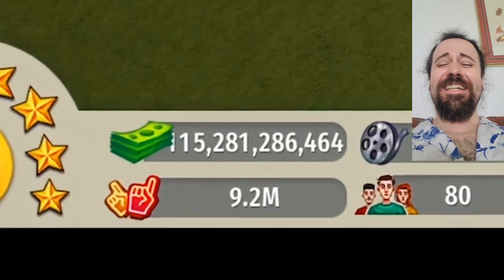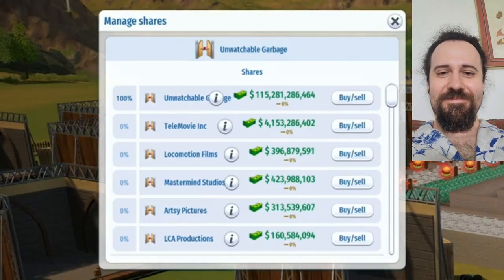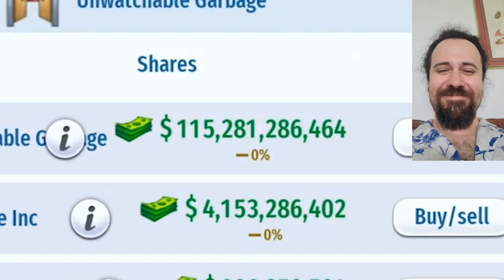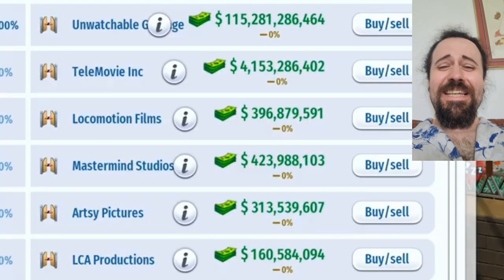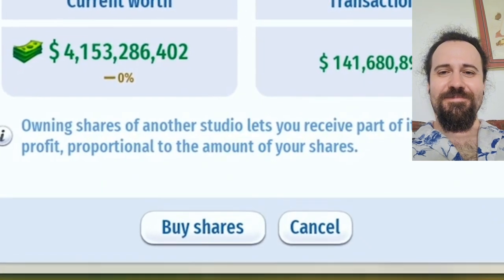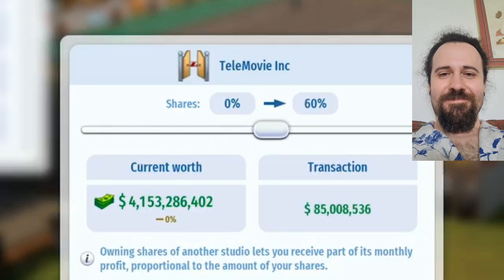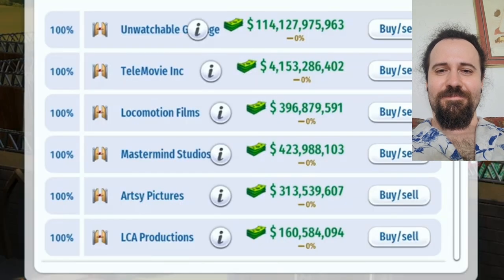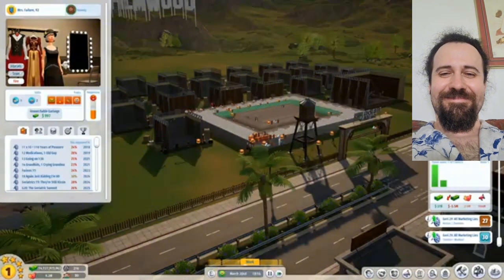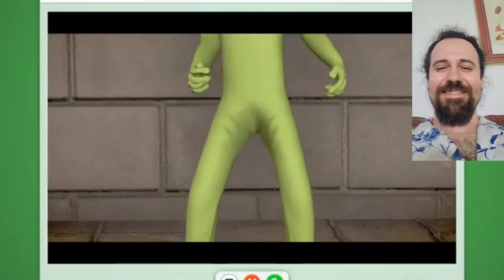And lastly, let's head back to the bank — this time for studio shares. Here's our cash on hand versus everybody else: our 115 billion against everybody else's sad, sad amounts. So I have an idea: let's just buy out everybody. Owning shares of another studio lets you receive part of its monthly profit proportional to the amount of your shares. So you mean all of it across the board? I guess we are the filmmaking business now, owning every single studio that exists. So I hope you had fun — I know I did. And I'm sure Mrs. Failure, now age 92, also did. See you next time.